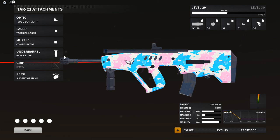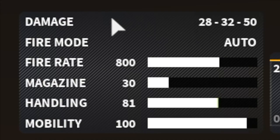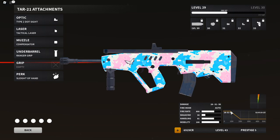The ranger grip means we don't lose too much handling while also helping with recoil control. Sleight of hand is there because this gun seems to have a slower reload than all other ARs. The gun does 28 to 32 to 50 damage — very low leg and body damage — but if you can hit your headshots it becomes unstoppable. It has an 800 fire rate and a 30-round mag.